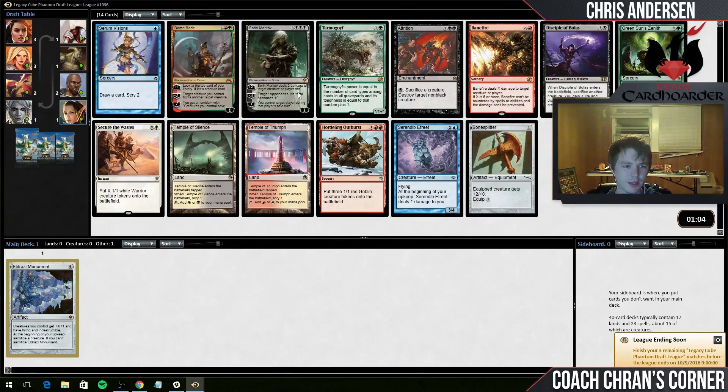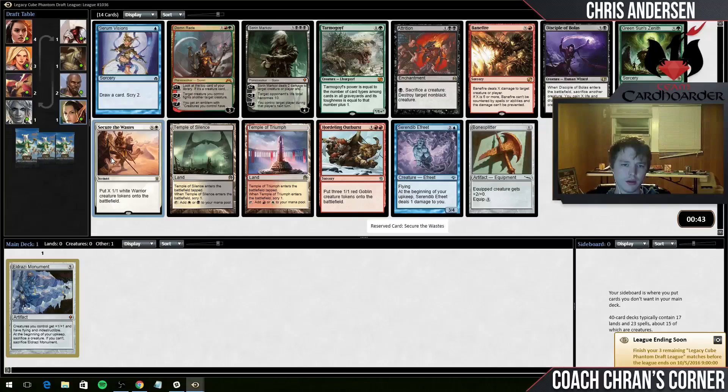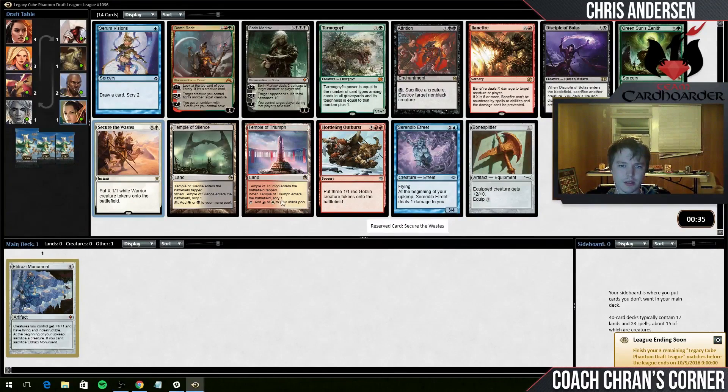I fully understand that the decks I am building may not be the best deck in the world, but the cube is about having fun, so I'm going to try to play something I'm going to enjoy. Maybe a white-red tokens deck. We've got a couple of good options here - Hordling Outburst and Secure the Wastes. I think white is the best token color and red is the second best token color. Usually it's white-black, but in this cube from the few drafts I've done so far, I think I like the red token makers a little bit better. So let's go with Secure the Wastes - this card is really strong.